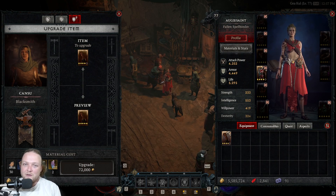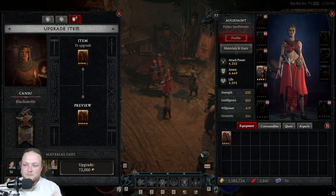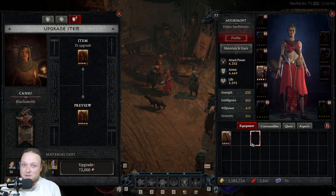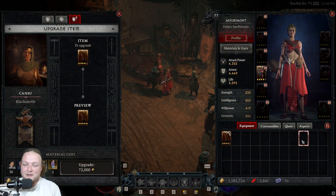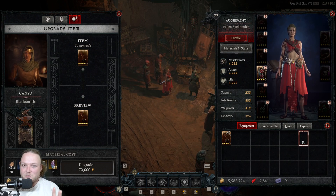Early on, upgrade things to three unless you know you're going to keep them for a long time — then you can go to four. Don't upgrade to five unless you're certain you'll use that piece for a while. Obviously you can't be totally certain because of RNG, but if it has your aspect and is a powerful piece you plan to hold, go ahead and upgrade to five. Even with a lot of materials, I'd still suggest against upgrading everything — resources aren't infinite, so check the breakpoints and don't waste materials.